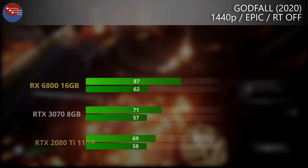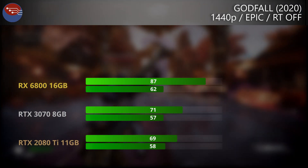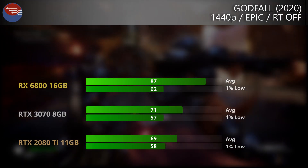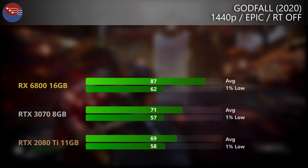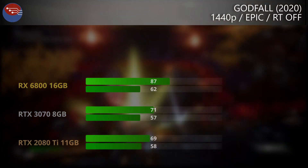Now onto an AMD sponsored title with Godfall on the epic quality setting and ray tracing turned off. And here the RX 6800 starts to stretch its legs a bit, pulling ahead of both the 2080 Ti and the 3070 when it comes to average frame rate. The 1% lows were a bit more compact — there'd only been a 4 FPS difference between the 2080 Ti and the 6800 — but when it comes to averages there is a considerable gap between the Nvidia cards and the AMD card.